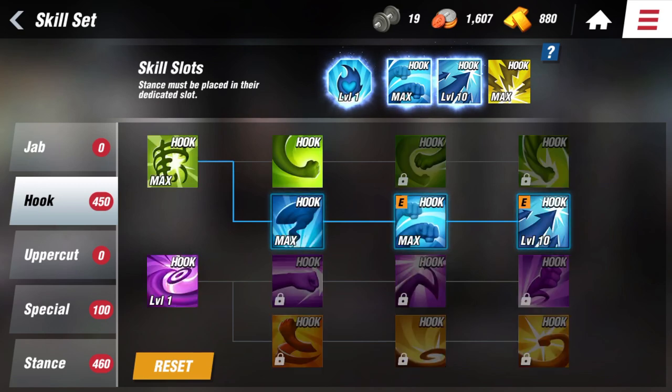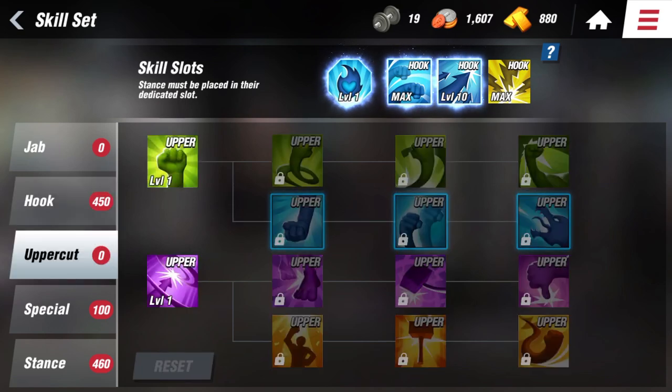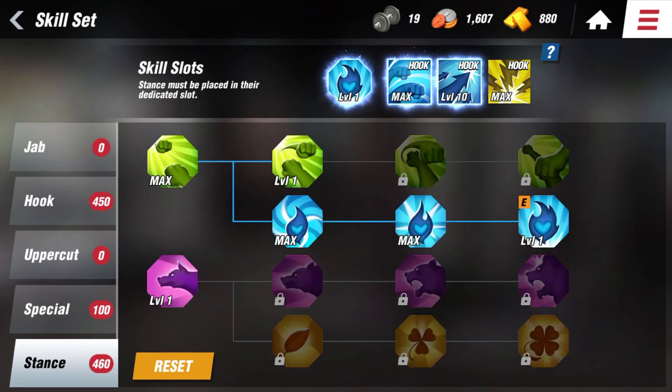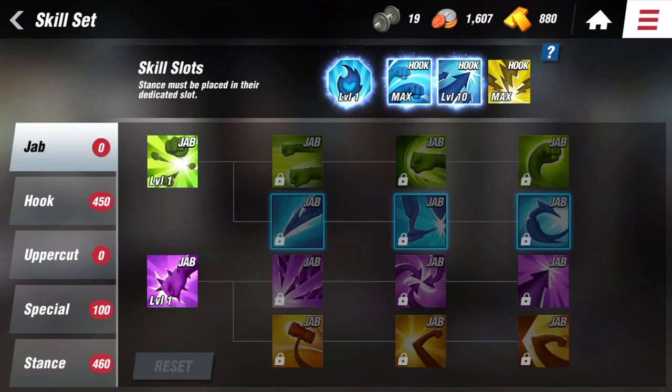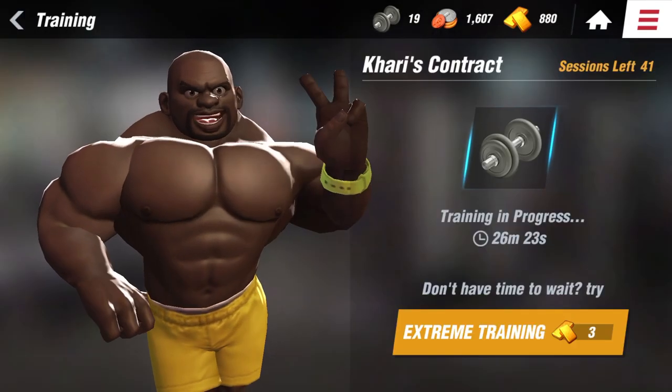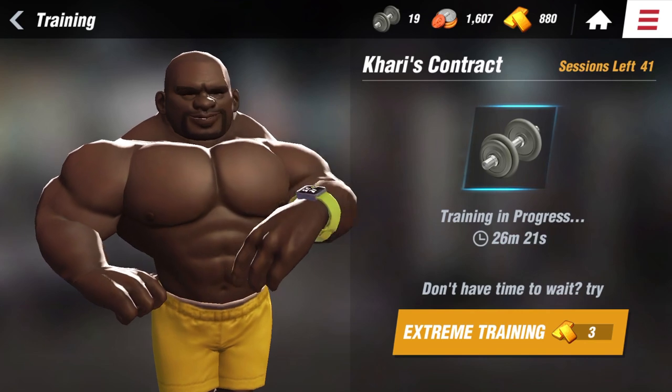The 5 types of skills are the Jab, Hook, Uppercut, Special, and Stance skills. Spend skill points to max level each skill in order to unlock stronger skills on the same branch. You can earn skill points through training with Kari, and the skill points can be allocated for skills in the user's skill tree set.